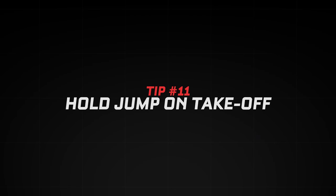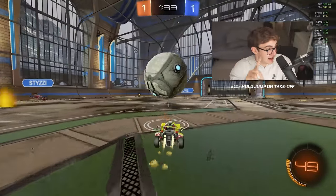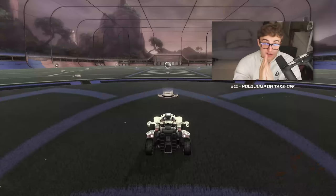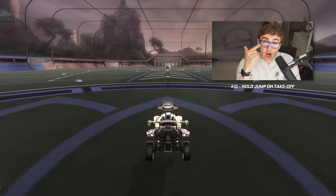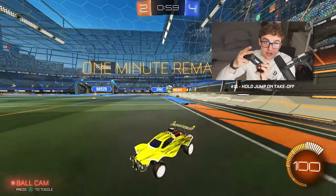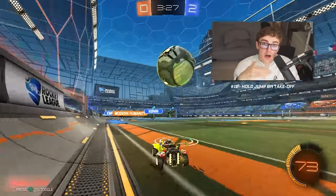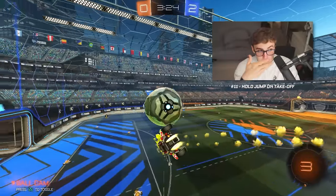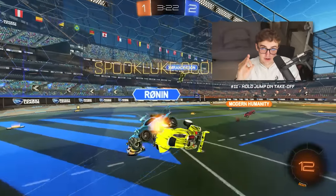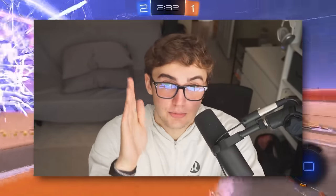Number eleven: hold jump on takeoff. The amount of people fast aeriling wrong below Grand Champ is unacceptable. Holding jump actually extends your height and your second jump timer — the longer you hold your first jump, the longer you'll have to use your second one. If you're fast aeriling by just mashing the joystick to jump fast, you're doing it wrong. Hold the jump to max out your first jump timer before you use your second neutral jump to get the fastest fast aerials. Do this right and you will dust 95% of players below Champ.